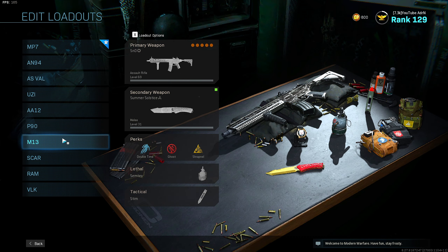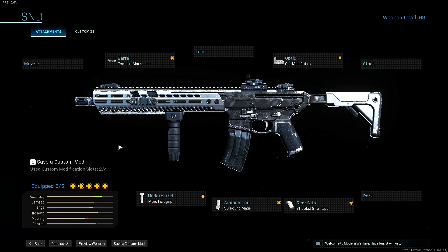Now we have the M13. For this M13 class I run the Tempest Marksman barrel, the GI Mini Reflex, rear stipple grip tape, 50 round mags, and merc foregrip.